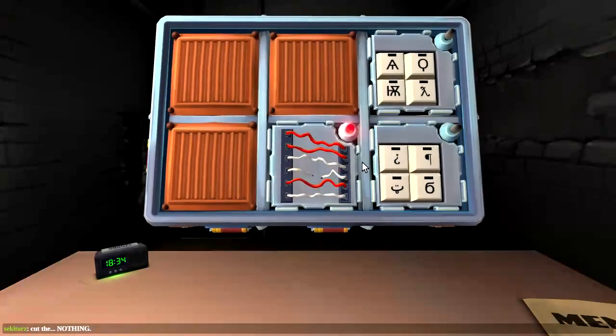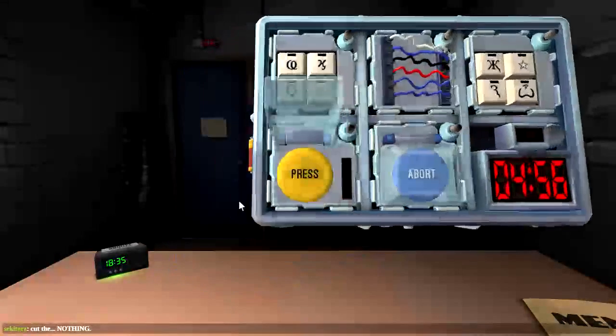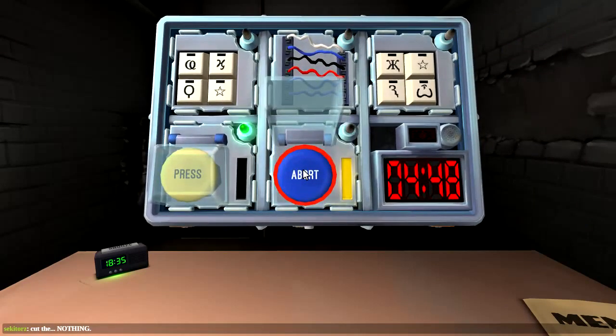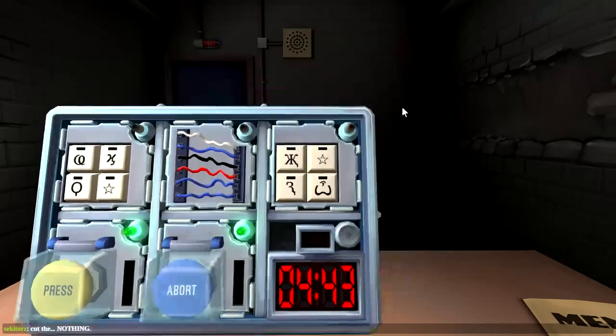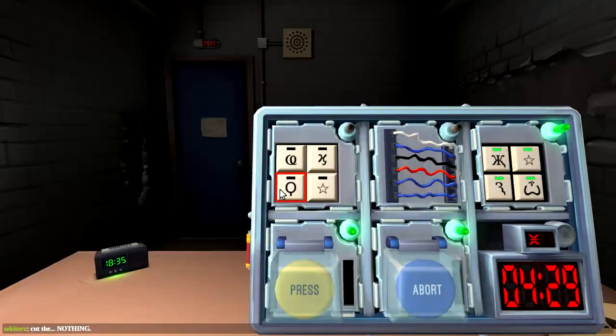Got six wires, cut number four. Cut the first red wire — no. Later levels in this game might ask for that sort of thing. Three, two, one — blue abort button, we'll say five. X star — no. Three star. Nope. Paddle.